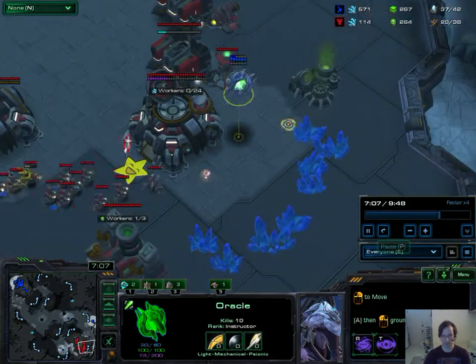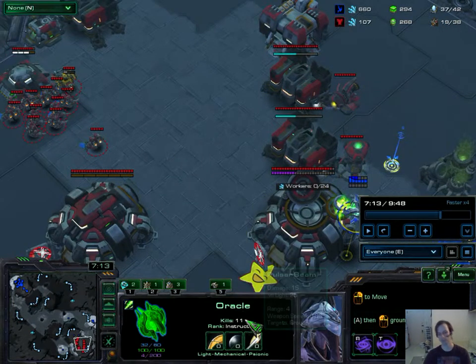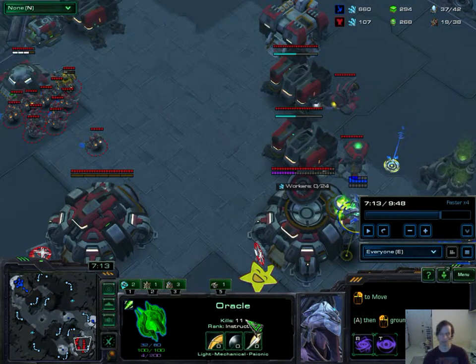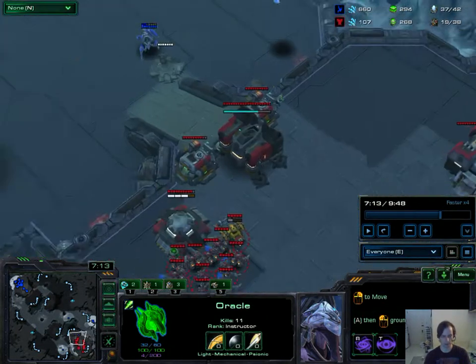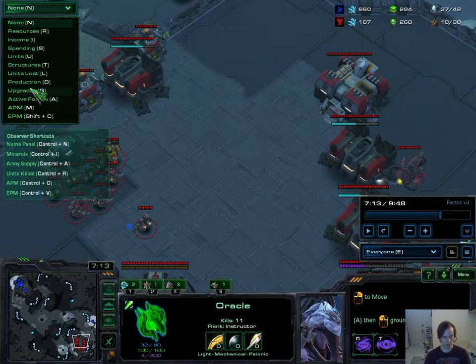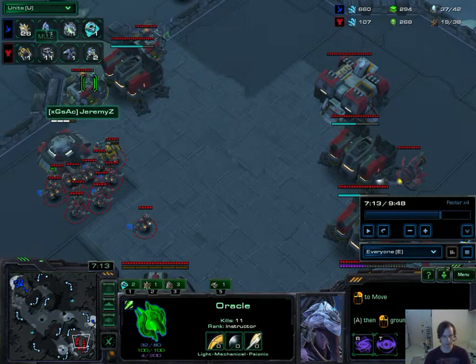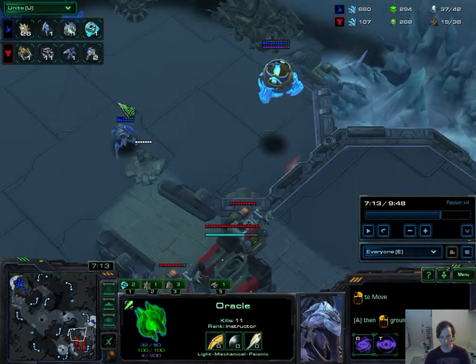The Oracle gets a ton of SCV kills. It comes out with 11 kills — three of those were Marines — which means I killed eight SCVs, and I get out scot-free with my Oracle. At this point I think I'm pretty far ahead in workers. Yeah, I have 26 probes to his 11 SCVs, and I'm in extremely good shape.